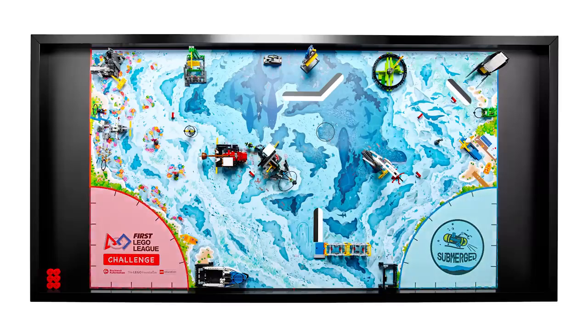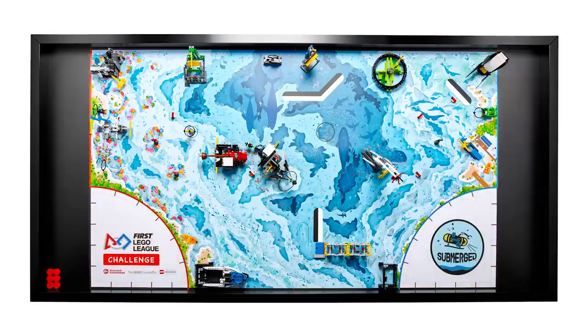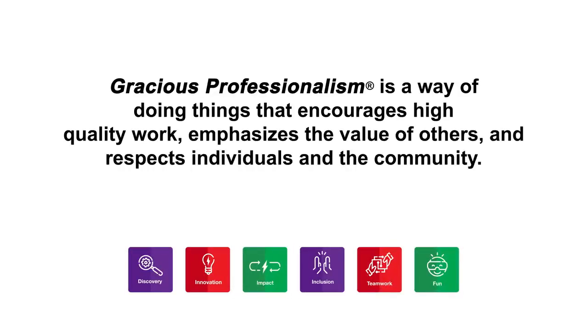Your robot must start completely inside a launch area and you should program it to return to either home area. You can handle and modify your robot between runs while it's completely inside either home area. Gracious Professionalism is how we express our core values in FIRST LEGO League, and the referees will evaluate this for your team at each official robot match.